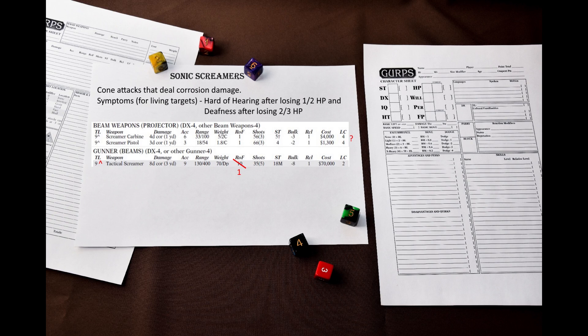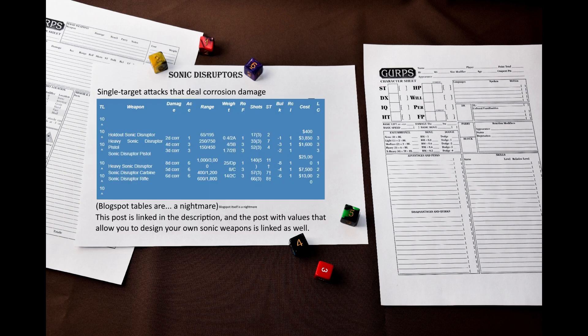If we look at the weapons table, we will see some weird stuff. Yet again, the tactical screamer has Rate of Fire 10, which is incompatible with cone attacks, so you should replace it with Rate of Fire 1. Also, the tactical screamer lacks the super-science symbol for some reason. Also, the screamer carbine and pistol are listed as LC4 weapons for some reason – are you sure? I would make them at least LC2, if not LC1. It seems to me that sonic screamers can be built for underwater use.